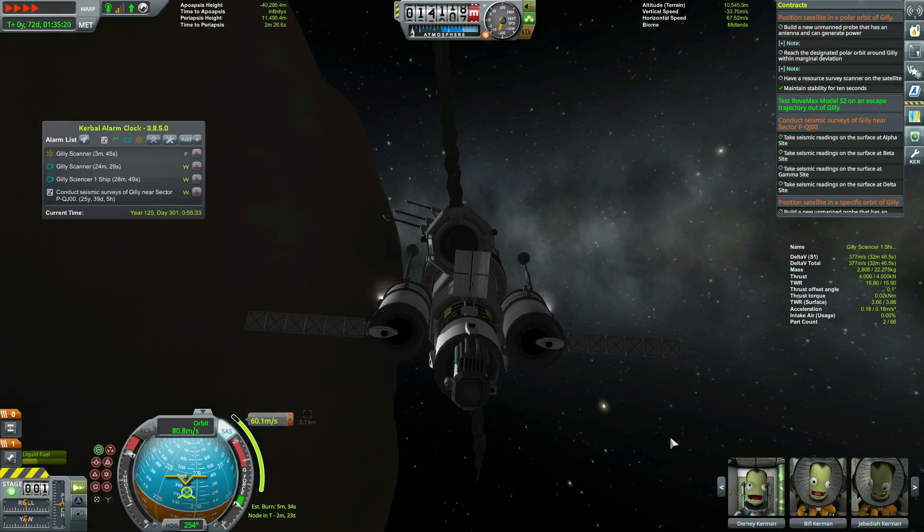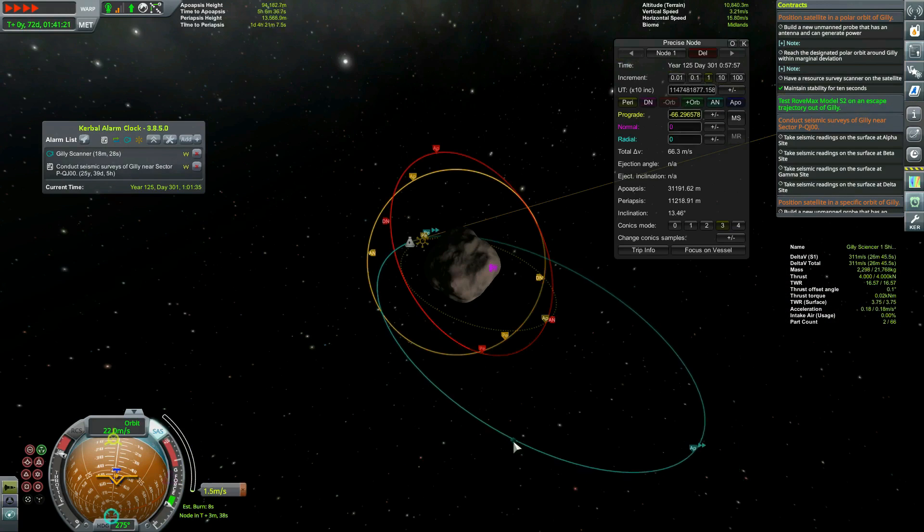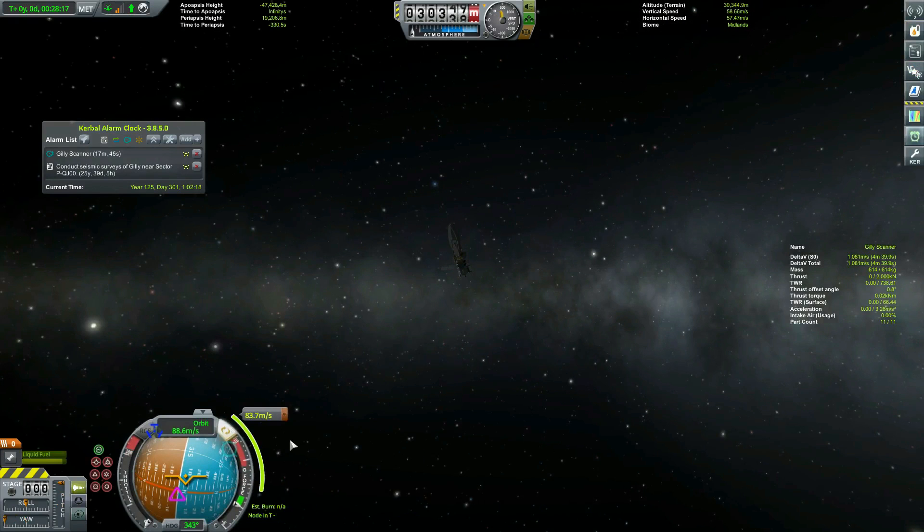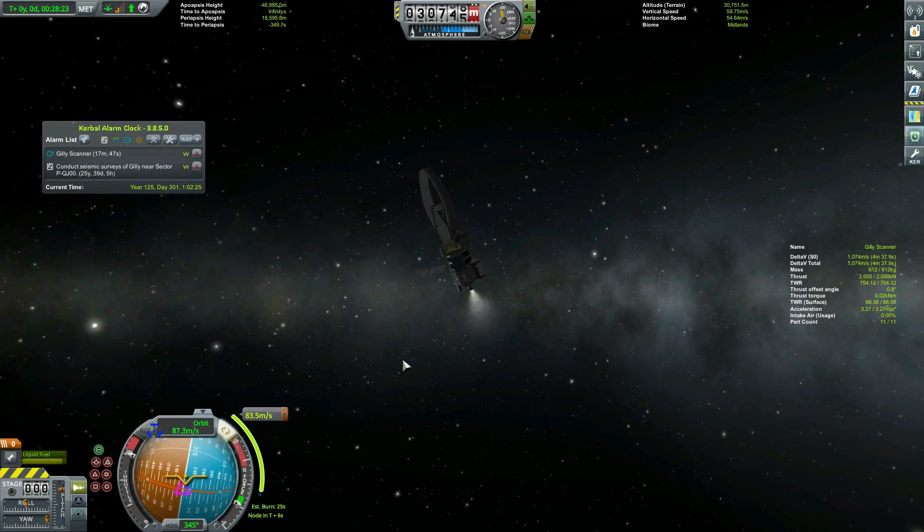Our 66 meter per second slowdown burn takes six minutes, but at four times warp we get it eventually. Back to the satellite, I find a problem - I forgot the reaction wheels and the gimbal-enabled engine. Well, that's a dead satellite and two contracts unable to be completed.